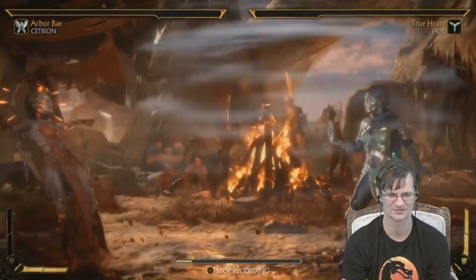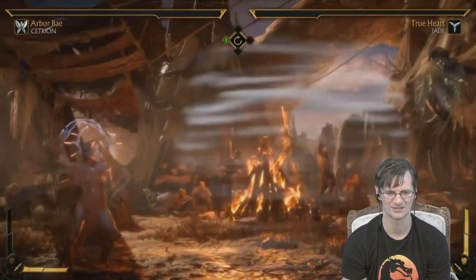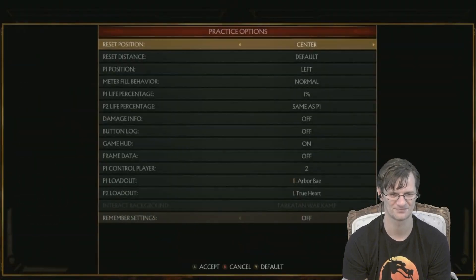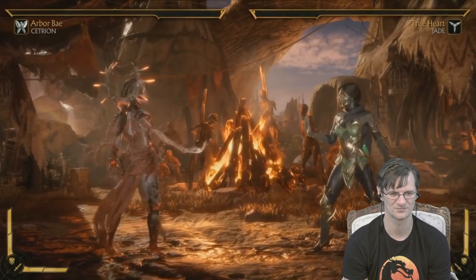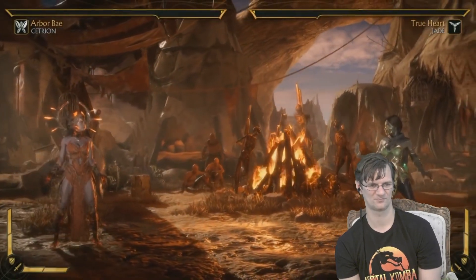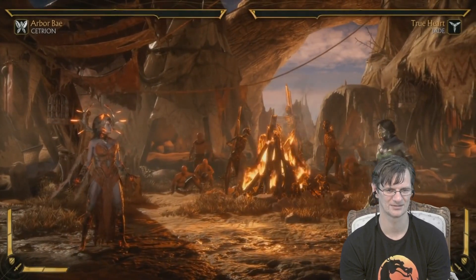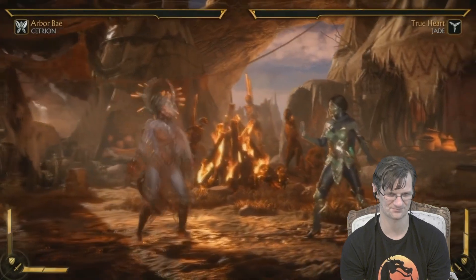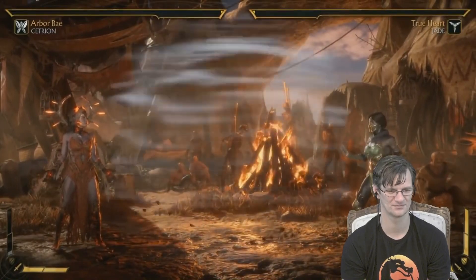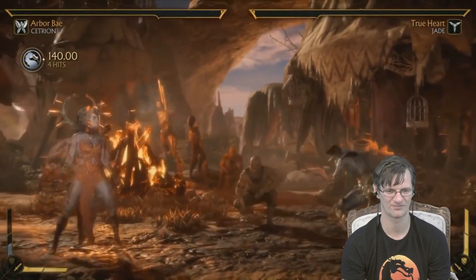The wind tunnel totally complements the tornado. At mid-range the opponent is going to really struggle to get in, and even if they're blocking they'll be pushed back. This is the perfect move to keep someone out and maintain the range Cetrion wants. She doesn't have the best combos but she has excellent keep-away — she chips them out, makes them jump or try to teleport in, then punishes it. Again though, she does use all her defensive stamina to run these buffs.